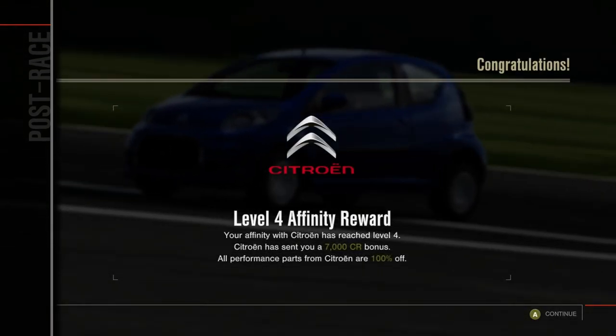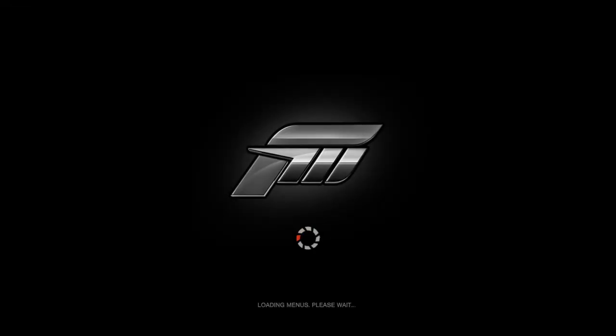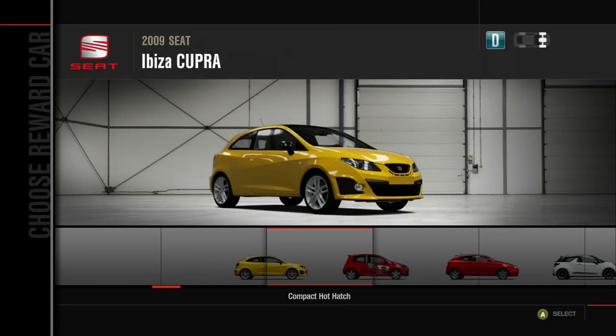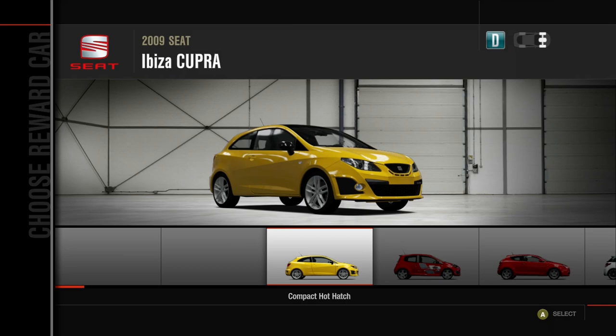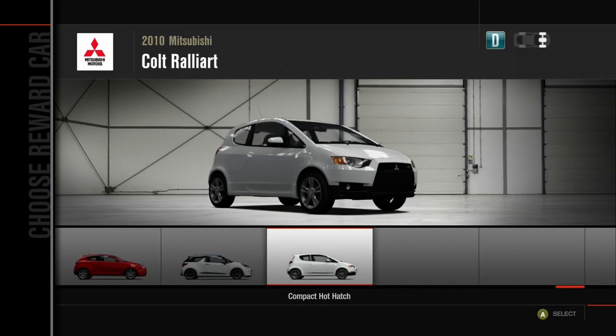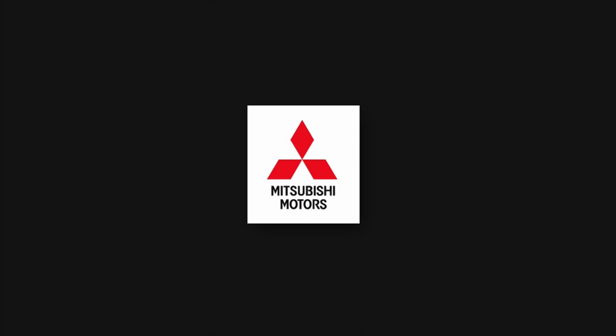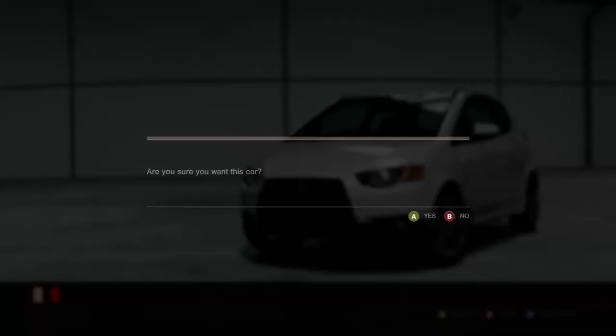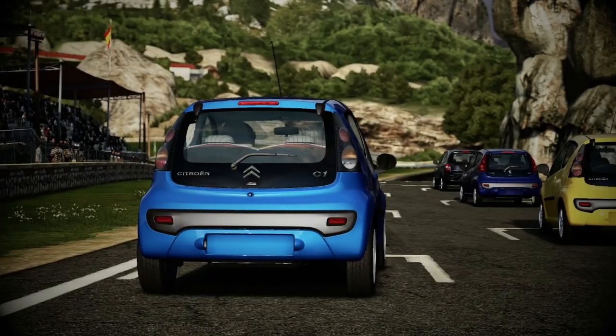And we're actually level four as well, so we can take all these rewards. We get a choice of vehicle: either the Ibiza Cupra, the Twingo Renault Sport Cup, the Mito, the DS3, or the Colt Rallyart. I'm going to take the Colt because I like the look of it — it looks like an Evo. No one can stop me because I've made this choice. I'm going for the white one as well.